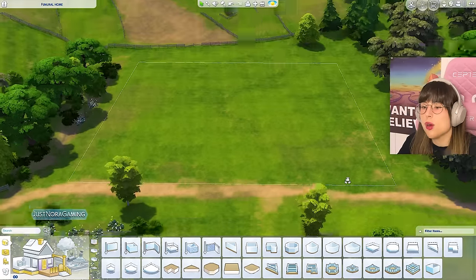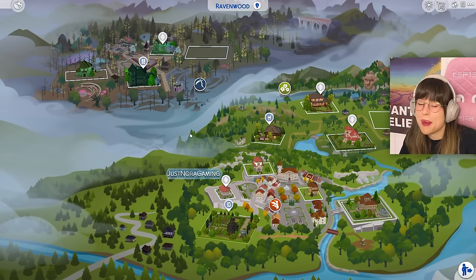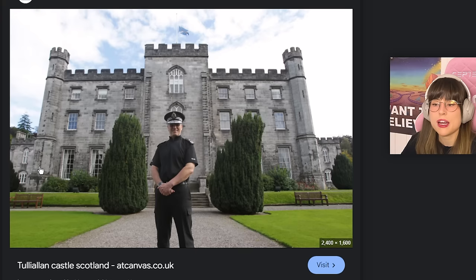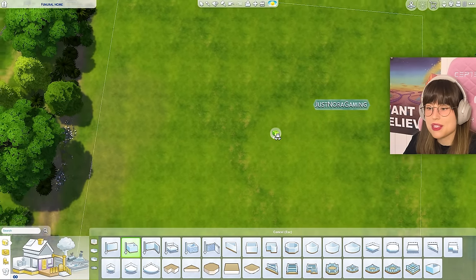Let's start this funeral home build. We're going to start with the exterior. Since the new world in the Life and Death expansion pack is inspired by Romania, I wanted to make a Romanian-inspired build. But on my inspiration tour on the internet last night I found a Scottish castle called the Tuliallan Castle. I got really inspired - it's very boxy but I like it. I'm gonna make it a little more Romanian-inspired, mixing the best of both worlds.